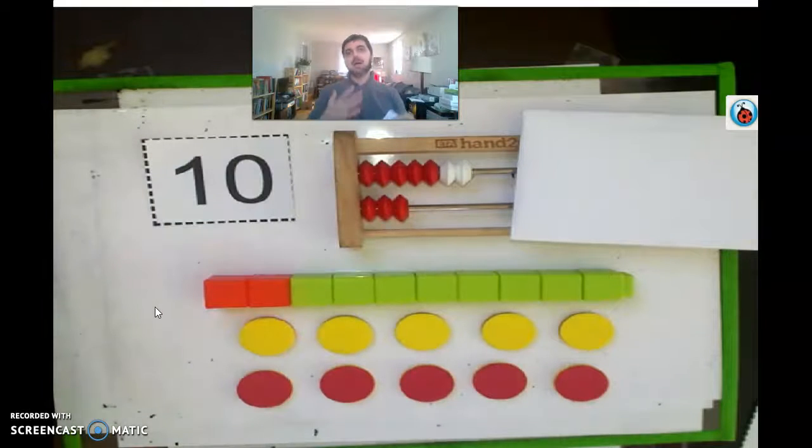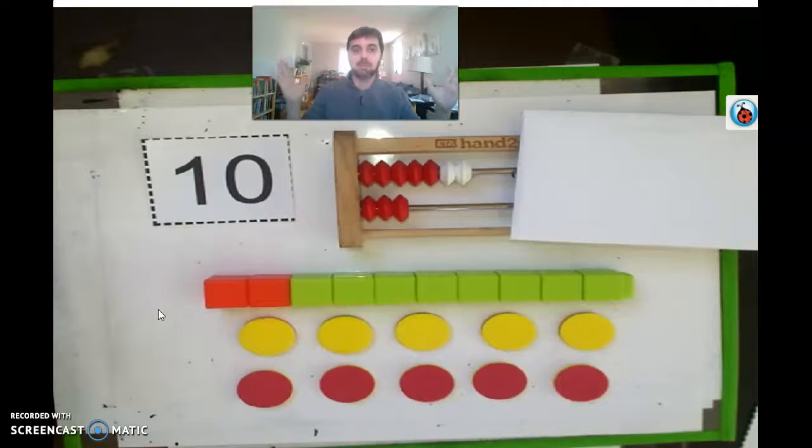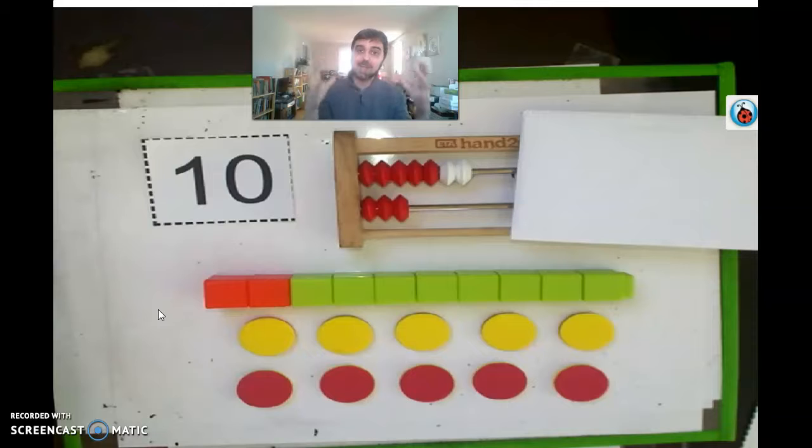Boys and girls, that's the end of our game today. I want to tell you that the number ten is probably the most important number of all — it's not as cool as a million or as big as a trillion, but it might be the most important. It's really important to know what makes ten, and the cool thing is it's on your fingers all the time! You can make ten into five and five, six and four, or seven and three.